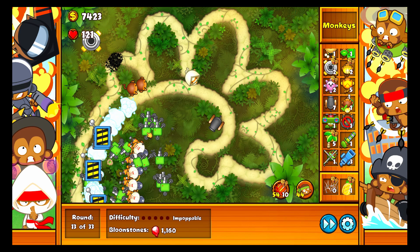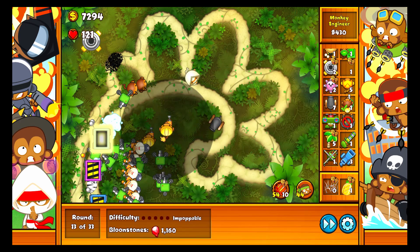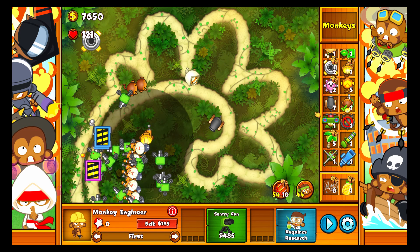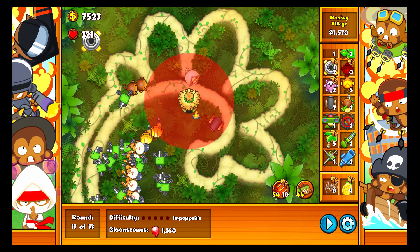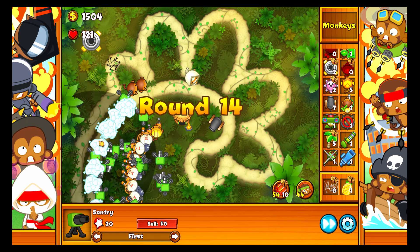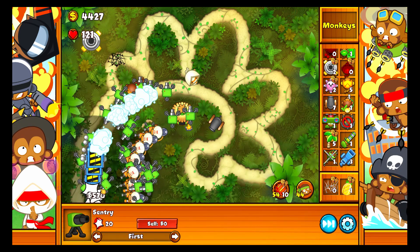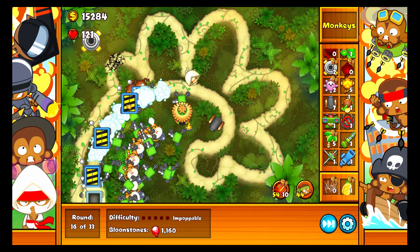I don't remember ever finishing this early. Let's sell this tower and then get my last 2 engineers down. Oh shoot, the beach is over there — I'm kinda out of engineer spots. I'll try placing here. Whatever, it's fine. I'll get my village set up as a permanent village and it'll cover a couple random engineers. Whoa, that was a lot of money — the engineers are pretty OP. Look at this: $10,000 in like a round and a half.